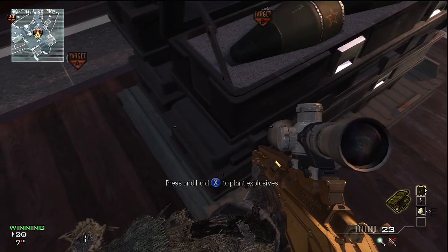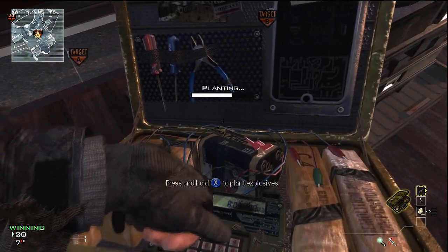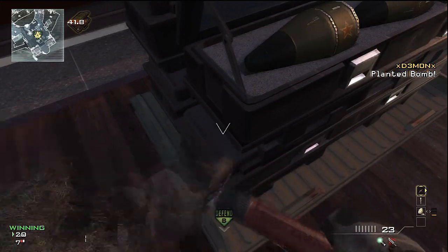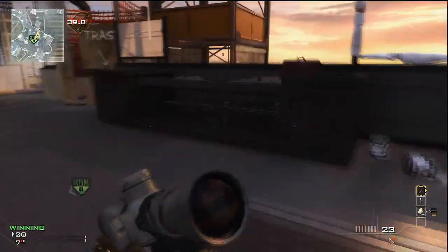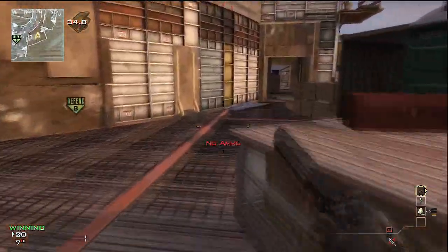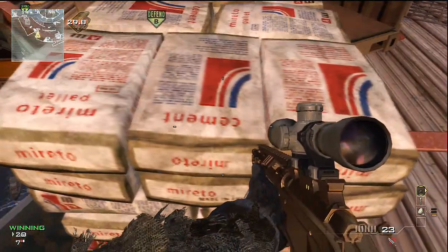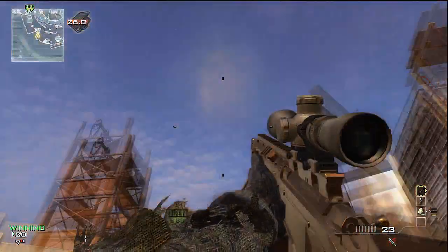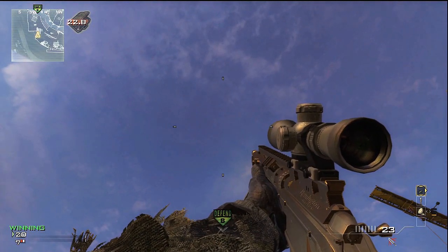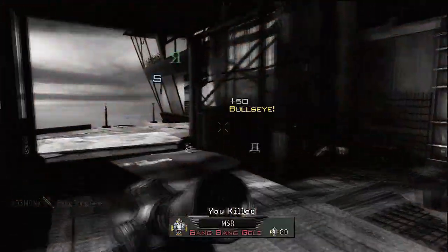Now for the opposite side, we're going to plant off the corner of the bomb for the second B bomb spot. Then we're going to run towards our original spawn — pretty close to the same area as the original spawn throwing knife we showed. Run all the way back, hop in between the crate and the cement, push up against the center bag, and aim up over the center of B and toss your throwing knife.